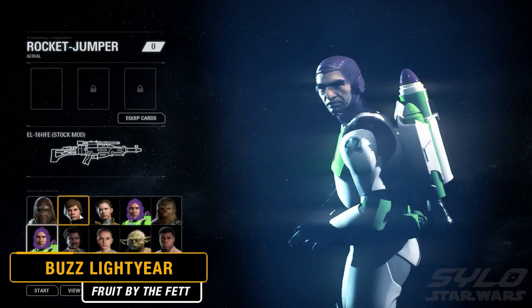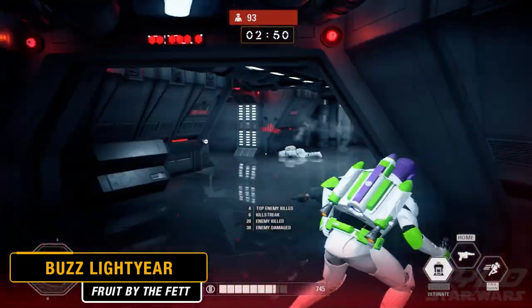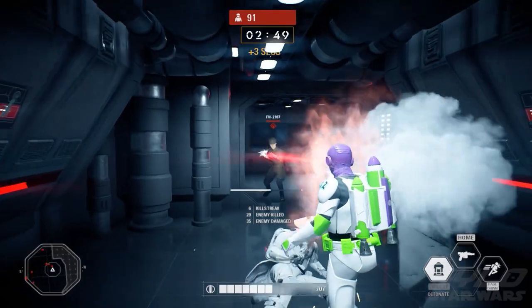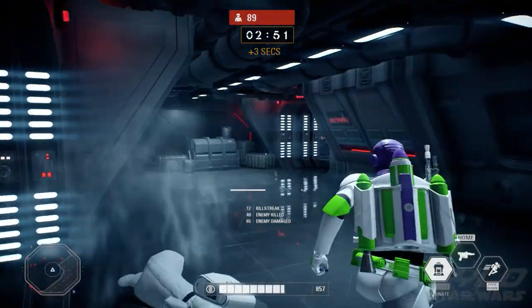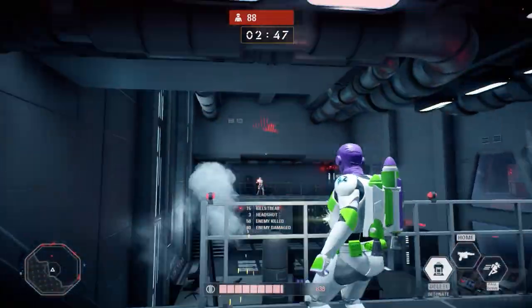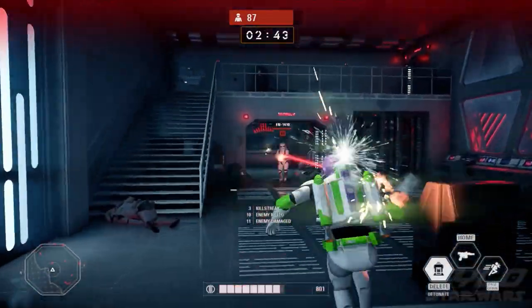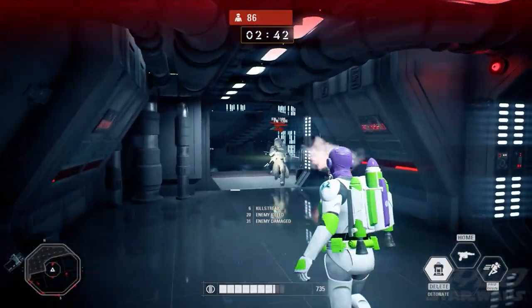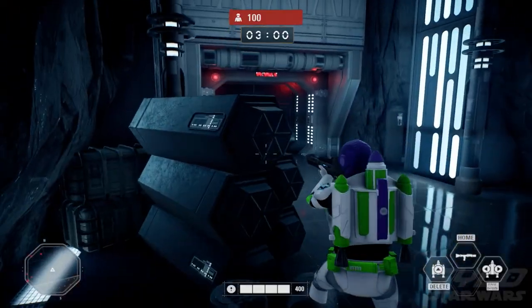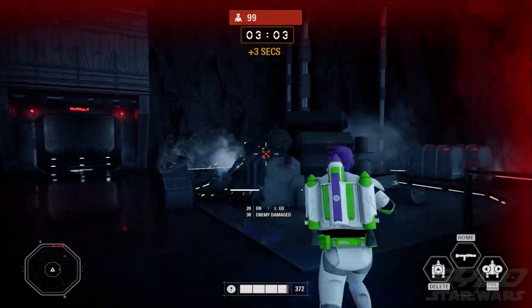Last but not least, on account of how absurd and outlandish this mod is — yet strangely works so well in this game, it's actually scary — meet the Buzz Lightyear mod by Fruit by the Fett. It's exactly as it looks, and no, your eyes are not deceiving you. It's the real deal. The detail on this mod work is absolutely stunning and one of the best mods I've seen to date in this game. Which I never thought I'd be saying about a Buzz Lightyear mod in a Star Wars game, but here we are. It's crazy stuff like this that makes the whole modding potential for Battlefront 2 so much more exciting, as you can see weird out-of-this-world things you'd never expect to see in a Star Wars game — such as Buzz Lightyear, of all people.